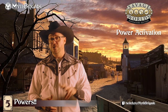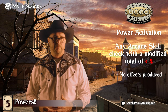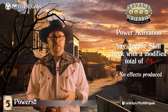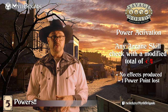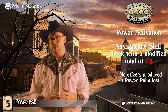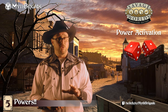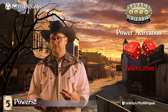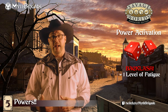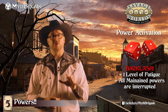Failure to activate a power comes in two flavors. A standard failure — a modified skill roll of less than four — means the power just doesn't work and kind of fizzles out. The caster spends a single power point to represent the failed effort and the action concludes. Critical failure — an unmodified roll of snake eyes — results in Backlash. While backlash doesn't cause physical damage to the caster, it does introduce a level of fatigue and any currently active powers are suddenly interrupted, as if they lose touch with their power entirely. This also concludes the player's action.